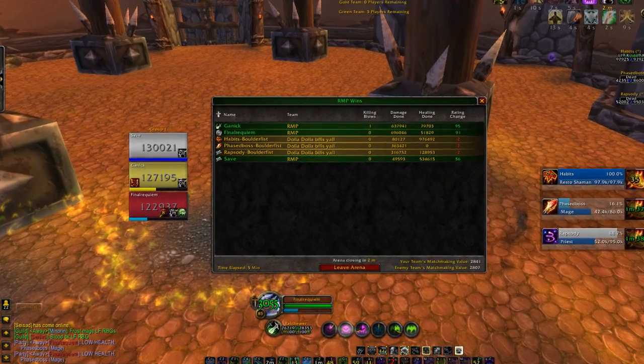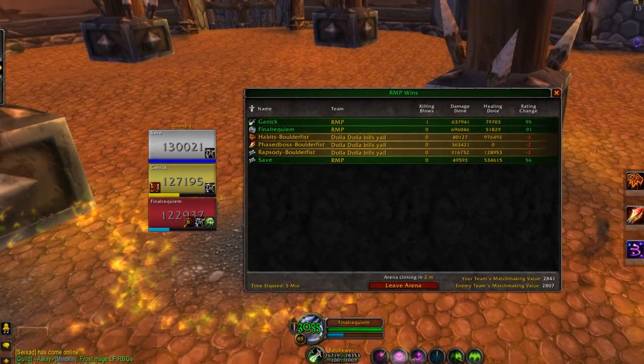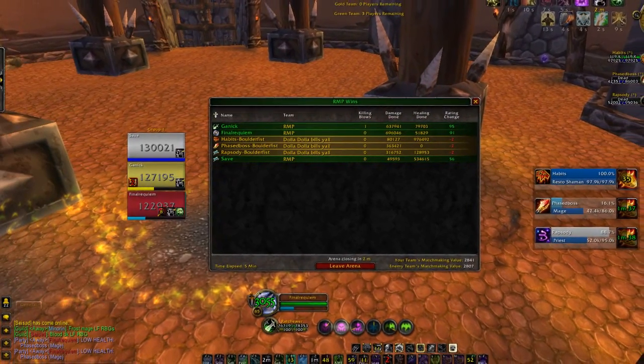The first thing that is surprisingly asked a lot is the raid frames. No, it's not Grid. No, it's not even an add-on. That's default. That is the default raid frames, right next to the scoreboard, which I'm probably going to blur out because you don't need to see that.